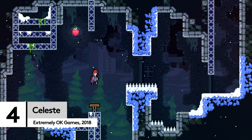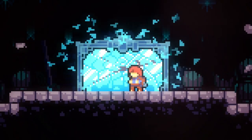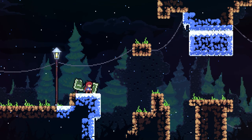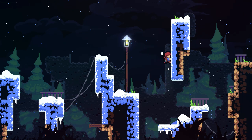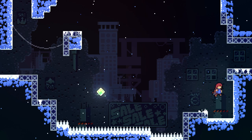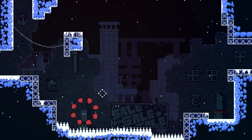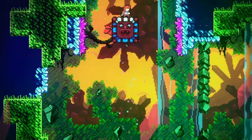Celeste shows that pixels don't need to be ultra detailed to leave you reeling. The style is simple but perfectly captures the mountain around you and the gradually evolving levels. At first we only have a few colours, with greys for the background, blue and whites for the mountainside, and Madeline's red hair. Yet it's all we need. They're visuals that stick with us and evoke perhaps more emotion than the best realistic graphics can. Sometimes it's better to see just what you need.